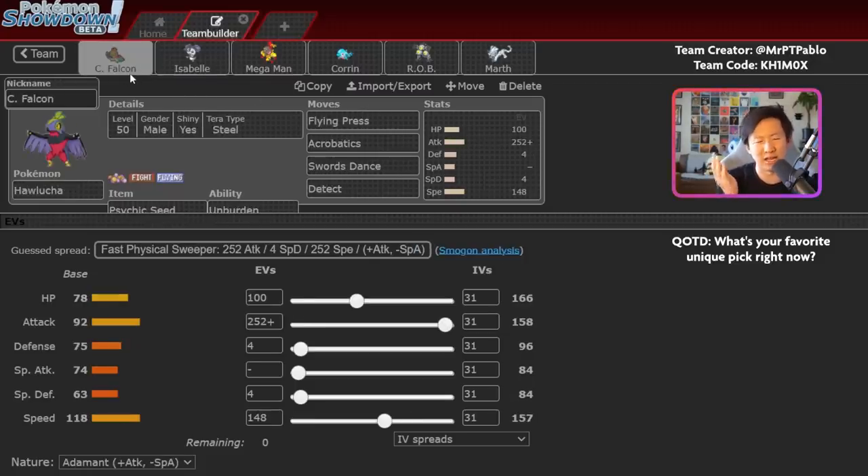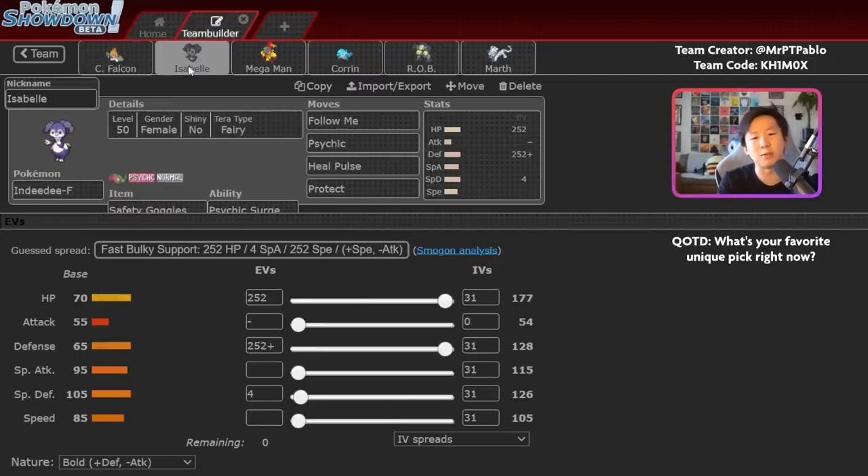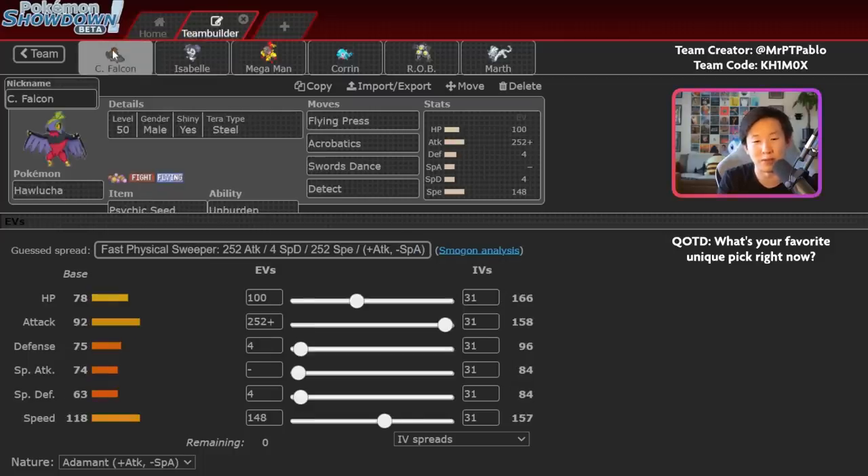The general idea: pair Hawlucha with NDD, go for Follow Me, set up a Swords Dance, then start sweeping. Heal Pulse on NDD is really nice because it keeps Hawlucha around longer — I've had games where Hawlucha takes 50% damage on turn one while NDD protects, then turn two I just Heal Pulse Hawlucha as it knocks out the main threat. NDD is the perfect partner not only for setting up Psychic Terrain, but also because it covers for Amoongus, which can put Hawlucha to sleep. With Safety Goggles on NDD, you really help enable Hawlucha to the best of its ability.